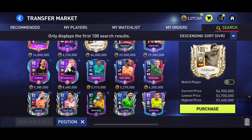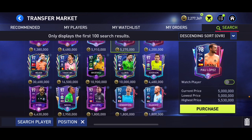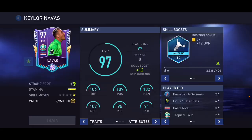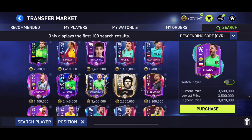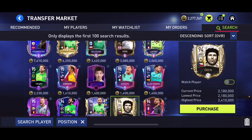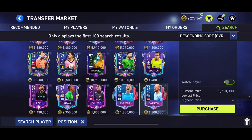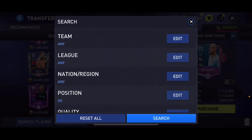Starting off with the goalkeeper: 98 overall Pau Lopez is just over 5 million coins so we can't really consider him. There are some decent players like 96 overall Mendy, 97 overall Navas who is quite short but still pretty nice for his overall. Henderson is decent, Radzicki and Fabianski are not. We've got the icon Donnarumma as well at 94. But I think the best one is 97 overall Rajkovic — the reflexes skill boost came up against him a couple of times and he was a very very good goalkeeper.